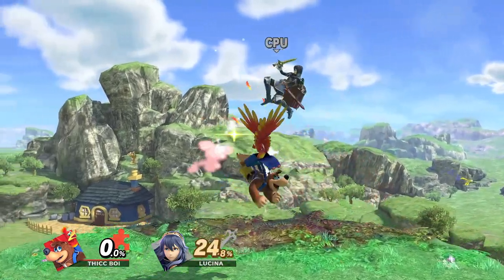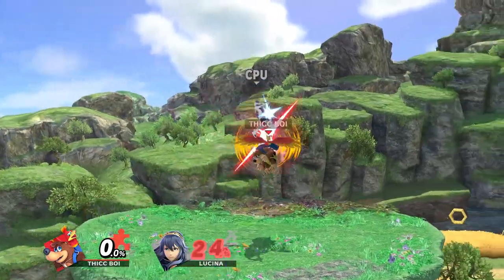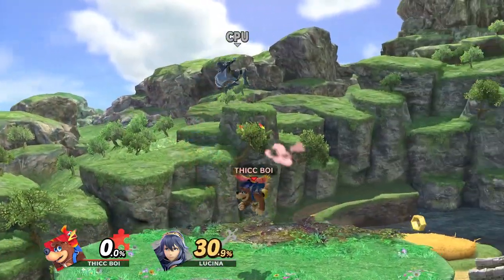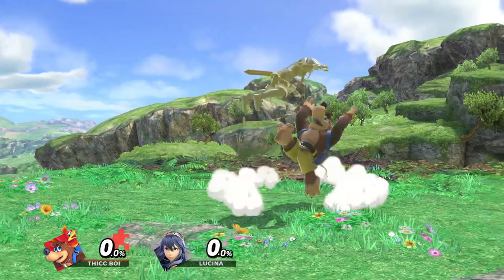Into up air seems to be the best combo you can do with this move. Then we have up throw into up tilt. This one seems to be a little bit better than just going for straight up air, as it gives you more percent - you're dealing 30% here with this combo instead of 27%. The up tilt comes out fast.